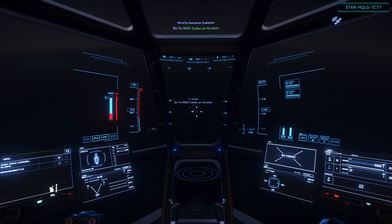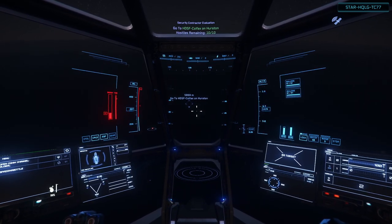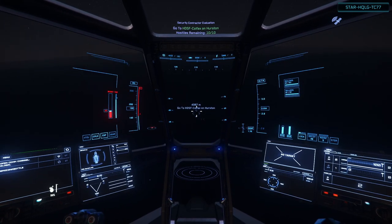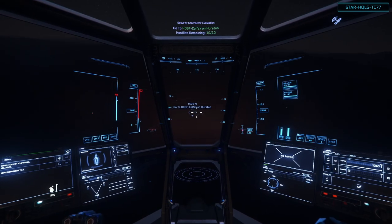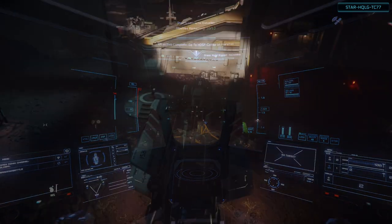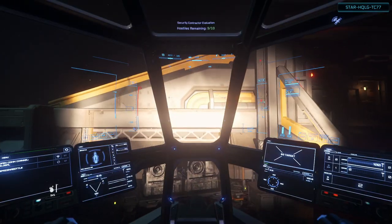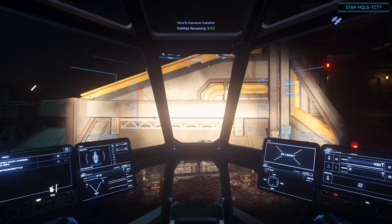I'm going in with the bear suit you get when you first log into the game. As you get closer to the target location, the info panel on the HUD will change to show the hostile count. In some missions this will be a wave and hostile count, or a timer for when the next wave occurs. Don't forget to put down your landing gear, or you'll spend five minutes wondering why your ship won't stay put.